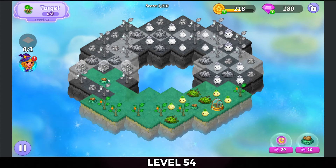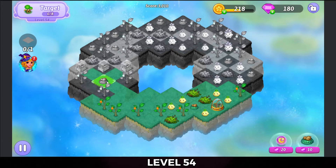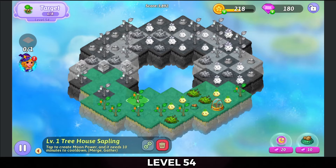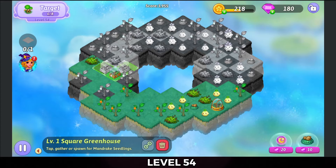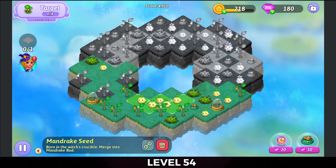Bring that over and bring the other treehouse seed on that side up to merge that dead land there. Tap that tree to get that greenhouse uncovered, merge those greenhouses after I tap it to get the mandragora seeds. I'm going to five merge those mandrake seeds.